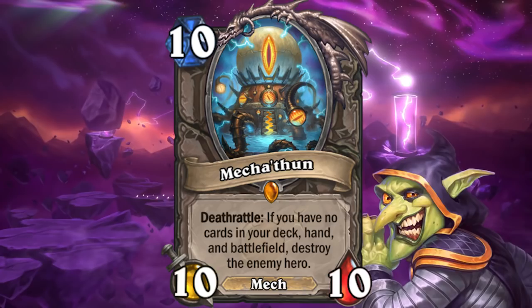With Mecha C'Thun costing 10 mana, you have limited deathrattle activating options, and I definitely wouldn't wait a turn for this card to be silenced.